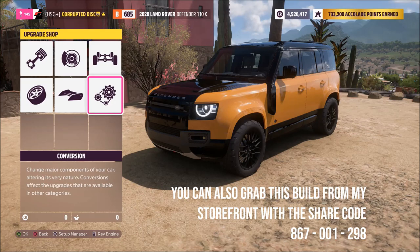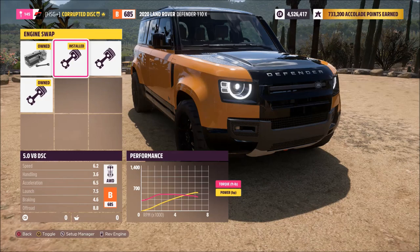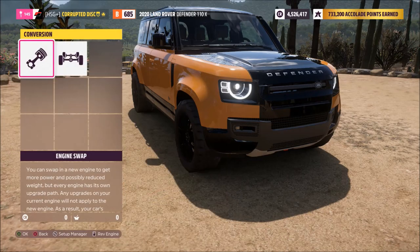For the engine, you want to go for the supercharged 5-liter, because that literally is a Jag engine and that is about as authentic as it can get — the Range Rover SVR already has that 5-liter supercharged Jag engine. We have upgraded the power just a little bit and I've left it with all-wheel drive of course.